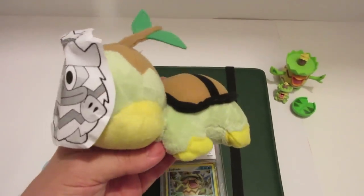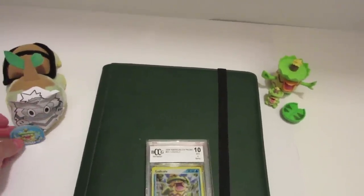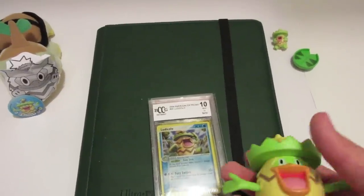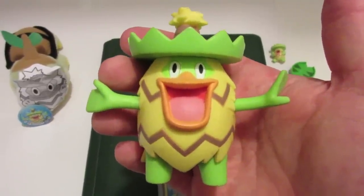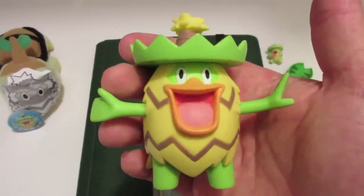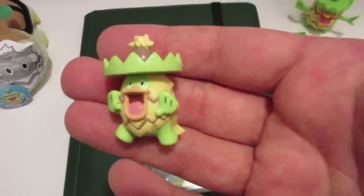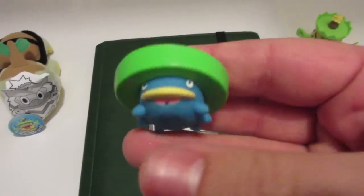Then we have my Ludicolo plush — guys, it's a Turtwig plush, I'm aware. A lot of you thought I was serious or thought Danny was serious, but no, this is my Ludicolo plush — one of a kind, can't find that anywhere else. Then we have probably my favorite Ludicolo item next to the cards: the Ludicolo three-inch figure, just amazing. That was thanks to Pokémon Excavation, huge shout out to Mimi. We also have this little Lotad which you can fill with water and squirt — the Lotad bottle.